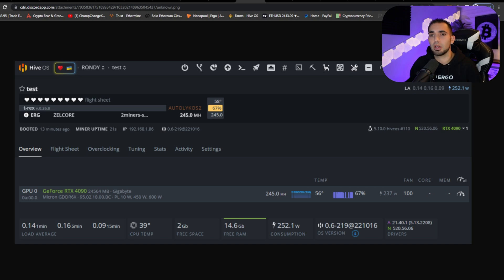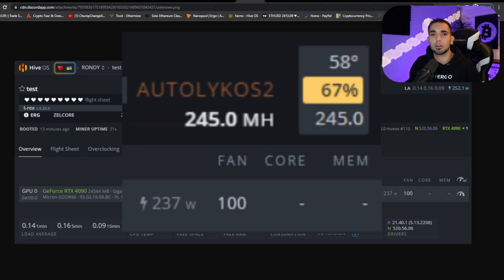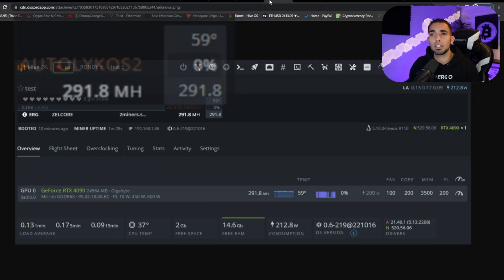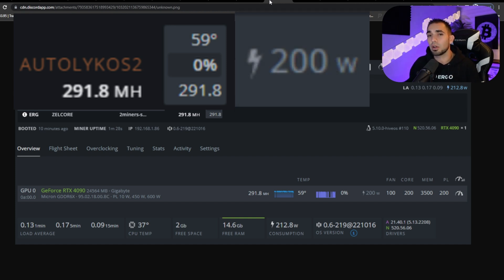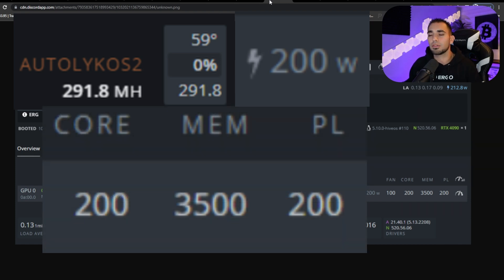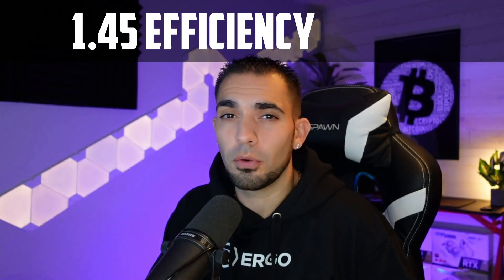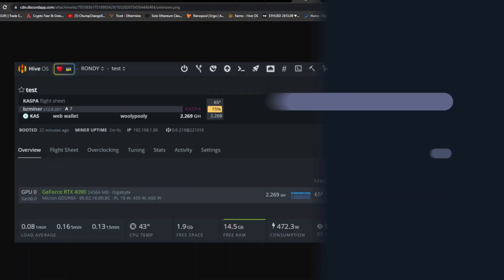Over here at Ergo — just plugged in, balls to the wall, no clocks — 2.269 gigahash at 444 watts. The most efficient clocks we could get for Ergo were 291.8 megahash at 200 watts. Honestly, this one actually did surprise us quite a bit. We have 200 on the core, 3500 on the memory, and 200 on the power limit — that's a 1.45 efficiency rating.